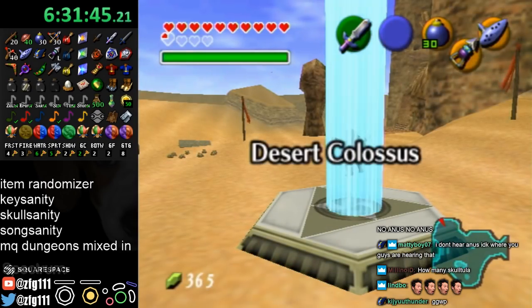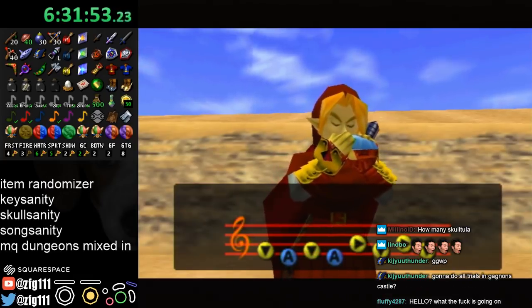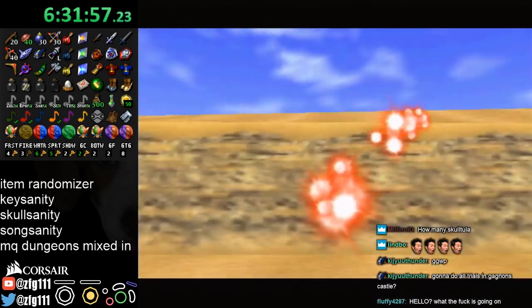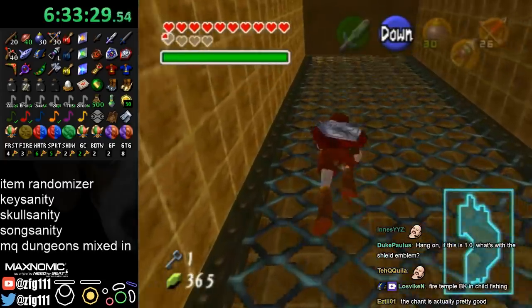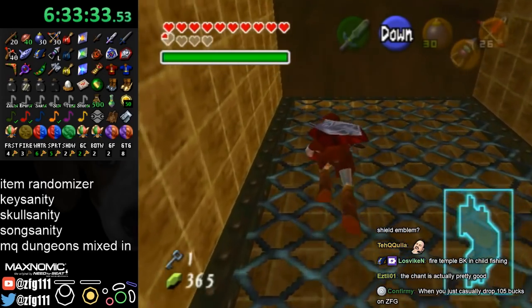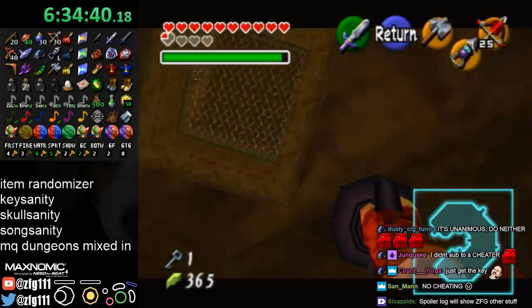Alright, Fire is the only one left. I just pray that I get Fire boss key in Fire Temple. I might cop out and do Fire Temple boss key skip. I will make no agreements on whether or not I will or will not do it, or any kind of requirements if I do do it. See if I remember how to do this.